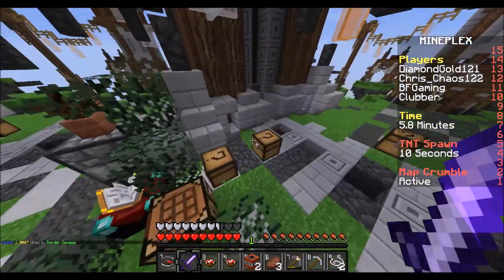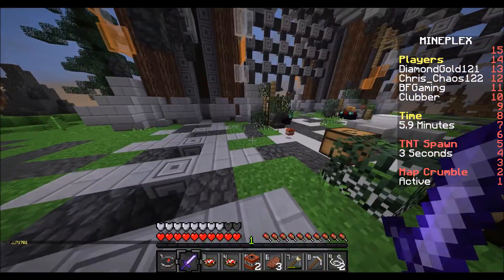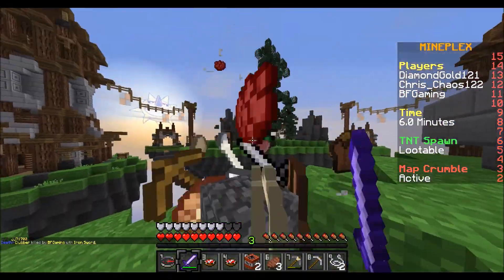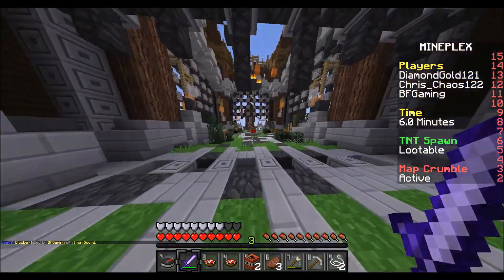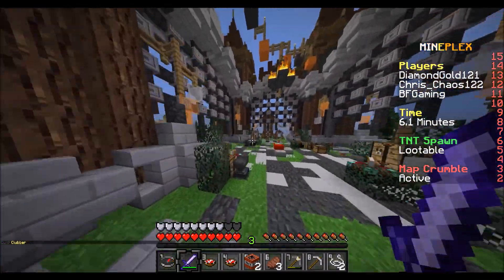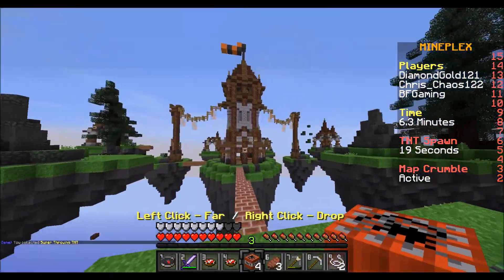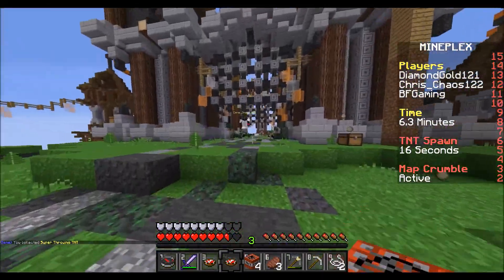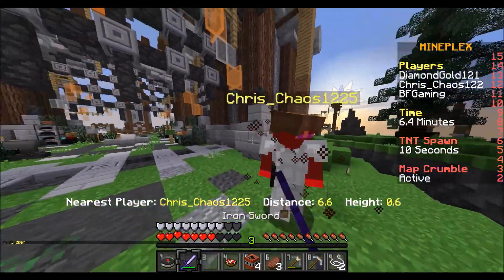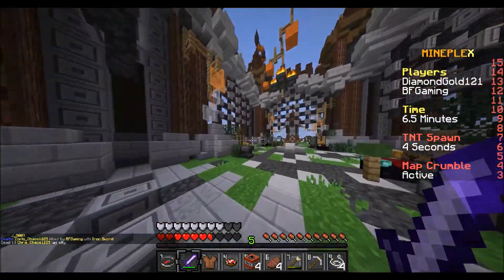Are these chests looted? Let's take these — nothing good in there. Oh, diamond leggings! Let's put those on. Hello — we got you. There are three more people left. I don't think I have a bow at all. Let's collect that TNT. Where is this last person? Is someone behind me? Yes they are — hello there sir! I need to get this guy and booyah, we got him. That was a close one — he was lagging a little bit.